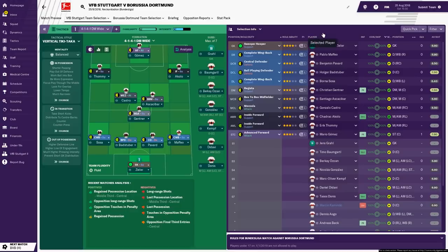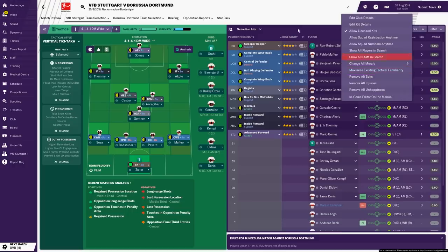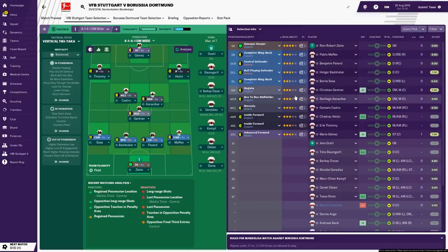Just like in my previous tactical experiment videos, I've let my assistant pretty much take control. I've allowed him to pick the team, do all the team talks and all that stuff. As I'm playing on an early edition of the game, the in-game editor is installed. It won't be available on the beta, but it will be available on the full release. So I have maximized tactical familiarity so we can properly see what this tactic is all about.